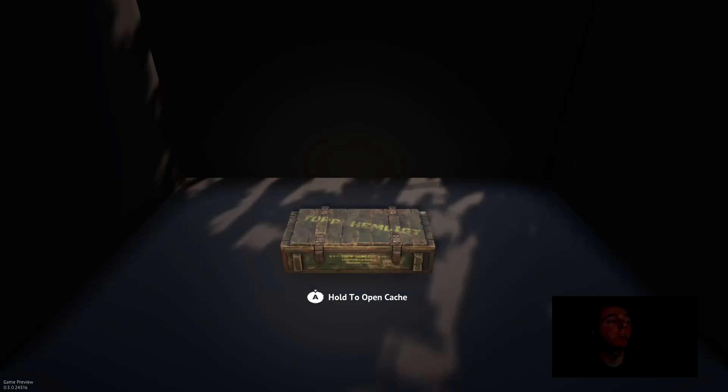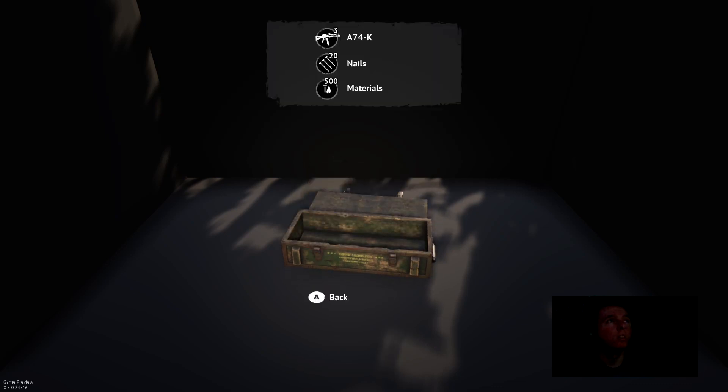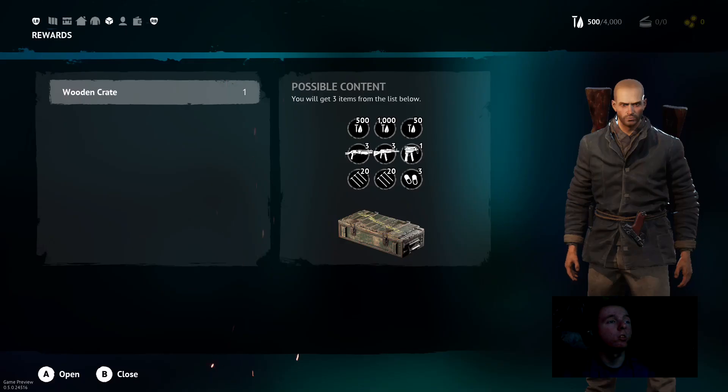See what we got from the drop — the controller vibrated when I did that. We had 8, 8, 8, 7, 4. So we got three of those, 20 nails, and 500 materials. It crosses out what you can't get next — so it's like duplicates. So when we get more we'll get 20 nails. Shotgun, Scorpion, pill-looking things — 50 of those or a thousand of those.